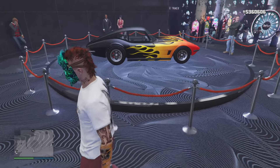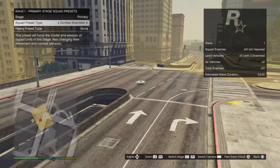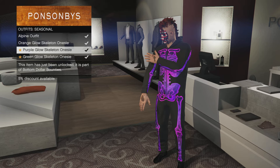This week's podium vehicle is going to be the Inverto Coquette Classic — make sure you spin the wheel and see if you can win that vehicle. There's a brand new added feature in the game now for all of you creators out there: you can now create zombie survivals. You can check that in the Rockstar Creator.